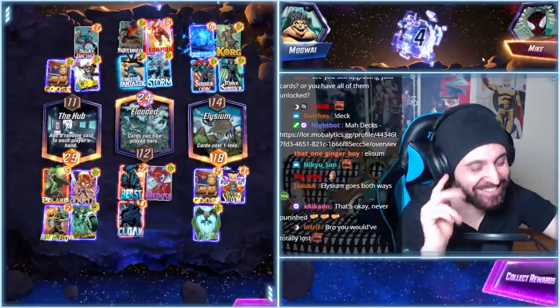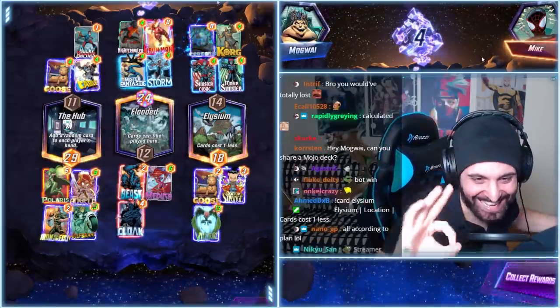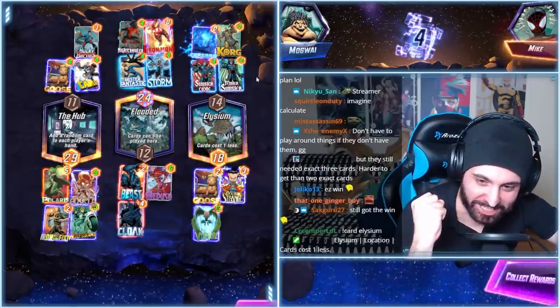Oh, Elysium! I actually did not account for that. I thought I had it all figured out, but they could chain. Flawless execution! Without Dagger you lose a tremendous amount of power because the deck is built around her. You can't replace the card the deck is built around.